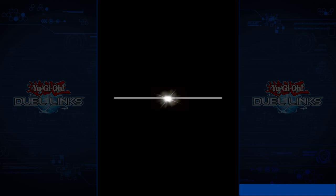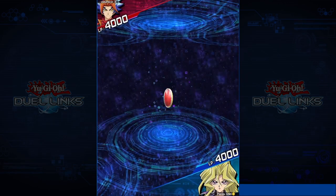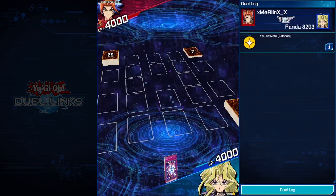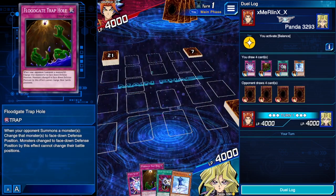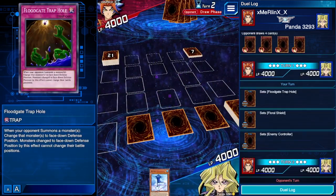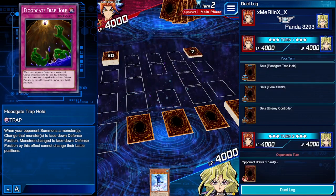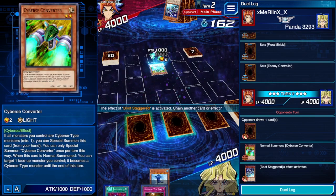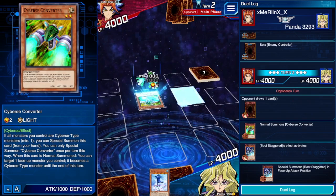Alright, we got an opponent — Mii Rillin, playing his Soul Burner. Salamangrate is most likely going to be showing up here. We're going first, which sucks for us, but this isn't going to be a legit duel at all. We got a Koitsu starting hand — very interesting. We can go ahead and basically set everything and just see how it goes. If he's playing a Link deck, Floodgate Trap Hole probably won't work. But he's got to have some regular monsters we can get rid of by flipping them face down. Oh, he's playing a Cybers deck — okay, that's fine.